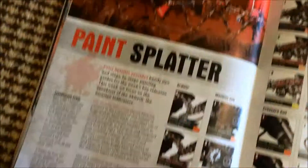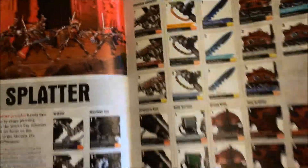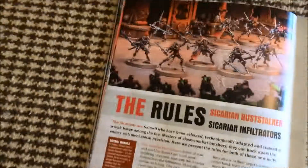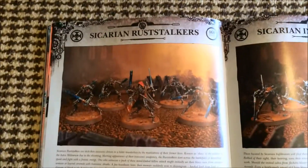More of this army — I think this is a reader's army. This is good. Paint Splatter to paint the Infiltrators — yeah, good. Painting guides are always good, although I do notice they seem to skip parts. Rules — rules are good, yeah. Rust Stalker rules — good. Infiltrator rules — good.